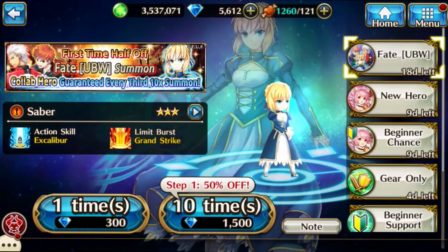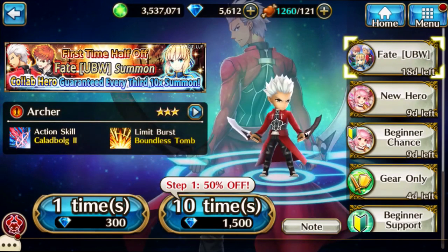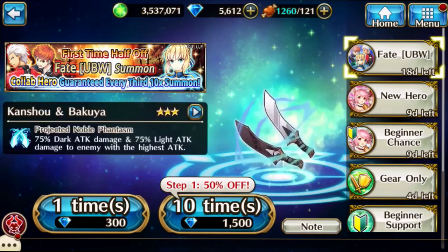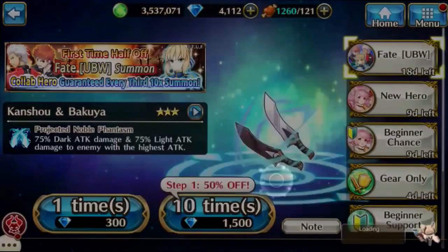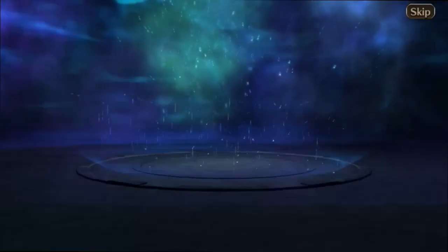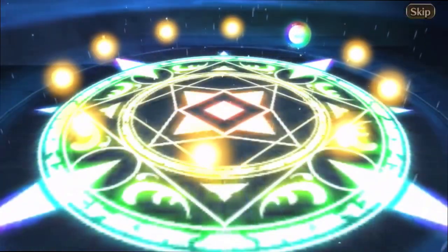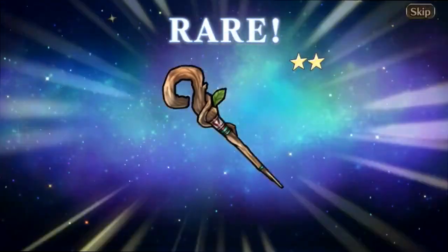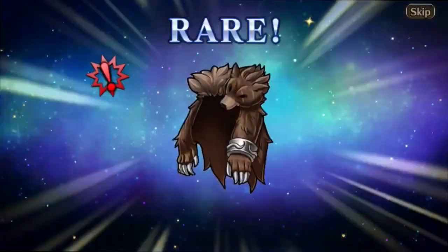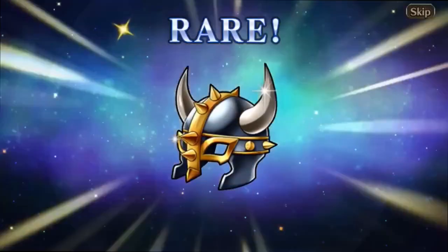Step one of fate summoning is 50% off, so we get 10 summons for 1500, which is really good. We have an opportunity to get one of these fate heroes. Let's pull down this dagger and hopefully get a rainbow flash — and we actually did get a rainbow flash! It's only one rainbow orb though, because this is the 50% off pull and they're trying to tease us into buying more.